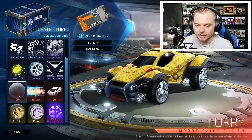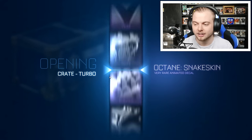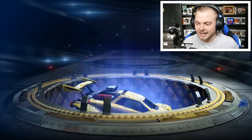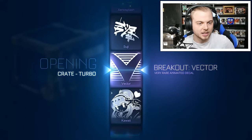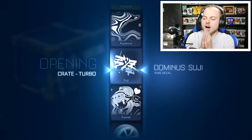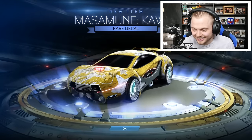We have got that one and that one, so we're doing pretty good. Seven turbo crates left - let's carry on. If we just get rare decals now I'll be happy-ish. No - we got the Griffon! That's three rare decals and two imports. Crate number six - I'm just gonna whip through these. Come on, please! The wheels are there - but we got Kali. Oh wow, look at this - this is disgusting.